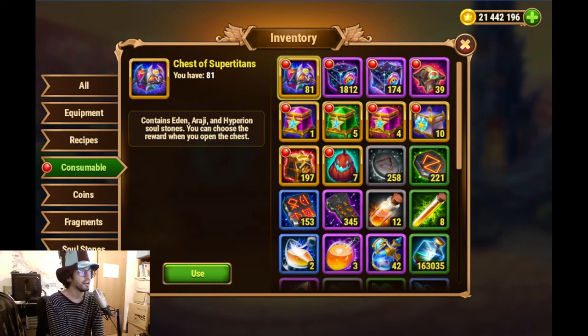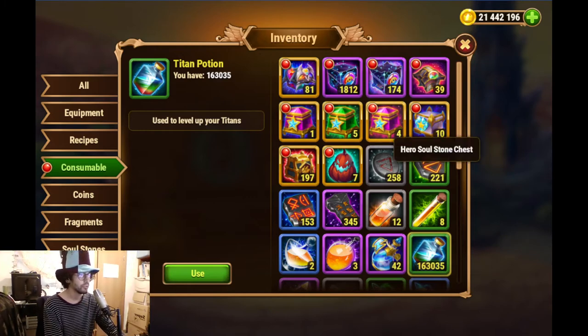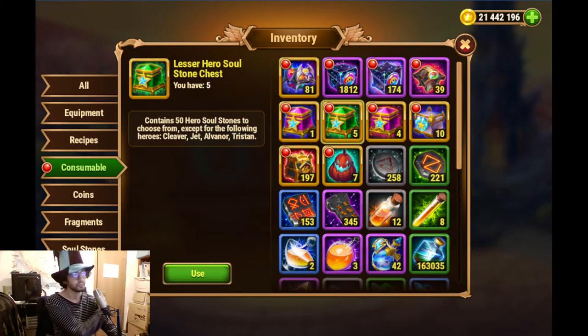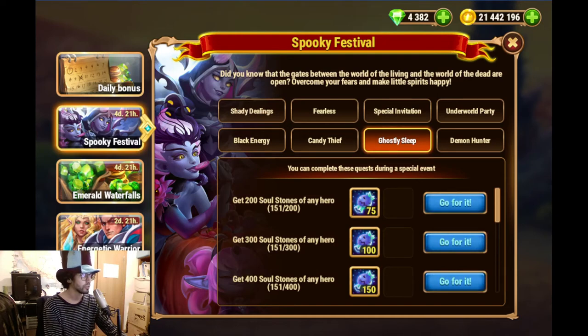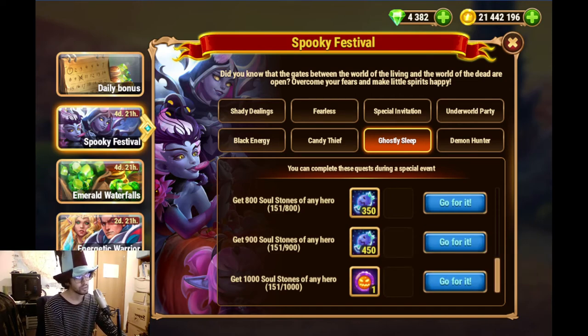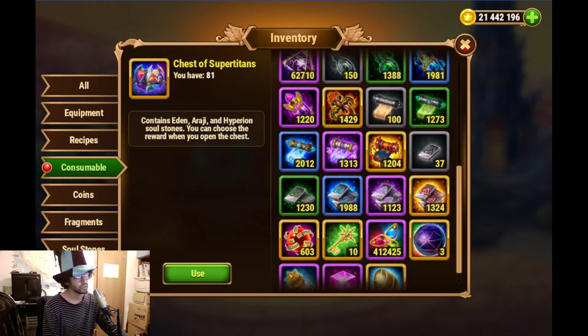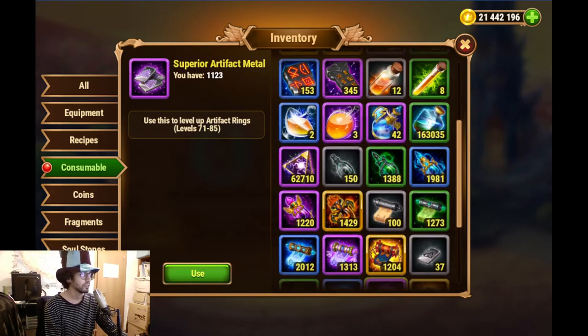To wrap this up, plans for all of this: I'll be using the Titan potions soon to develop my Titans, bringing them to higher levels. For this event I'll be spending some chests to get soul stones for the quest goals - specifically this one. I don't think I'll spend everything to get the 1,000 rewards, but we'll see. I'll also do a separate video for the artifacts and Titan artifacts.